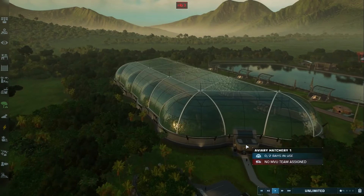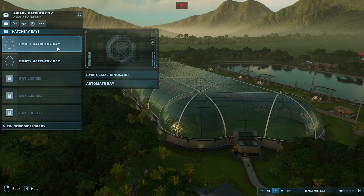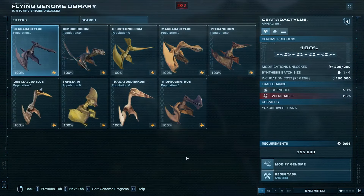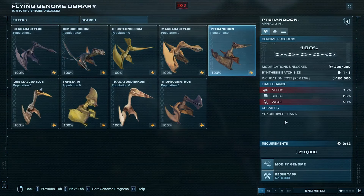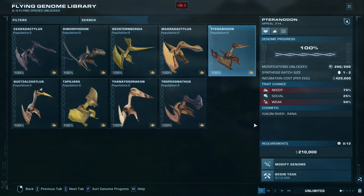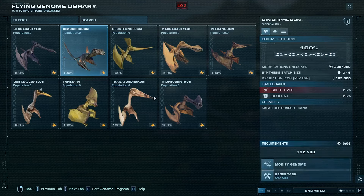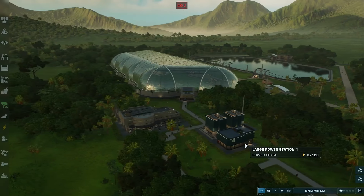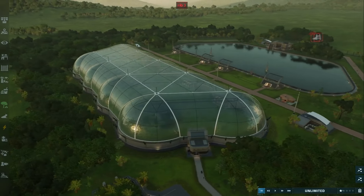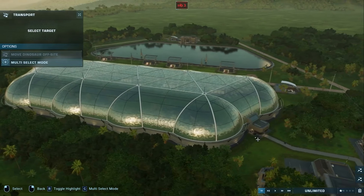Now that our aviary is done, we're going to hatch some dinosaurs. The way we hatch dinosaurs is through a hatchery — you have to have a hatchery for each type of dino that you're going to hatch. We're going to hatch Pteranodon, the one that was in the movie that picked people up. And then I'm going to pick this guy, and we've got those chosen.